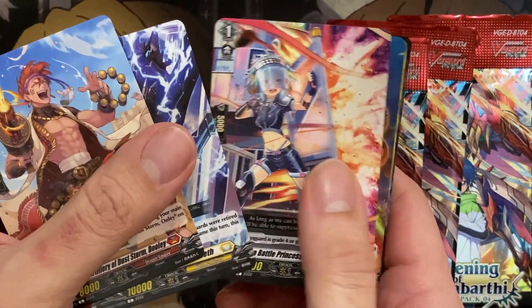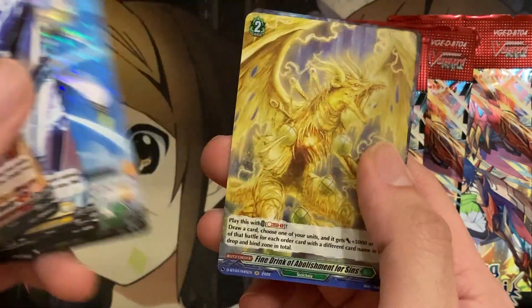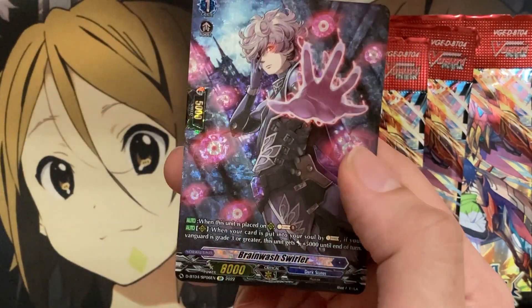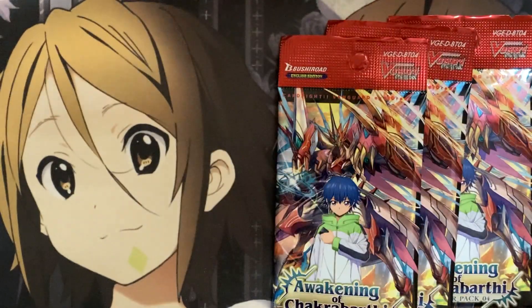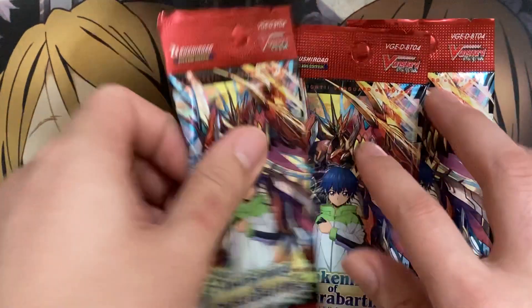Let's test that luck — maybe I can get a grade 4 SP. We have Heaven Strike Braves Shooter, Fine Drink of Abolishment for Sins. Brainwash Swirler is going to be my second SP for this pack, with three remaining.